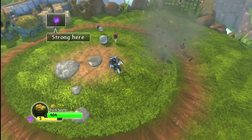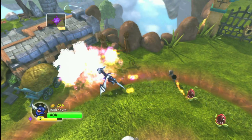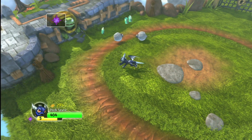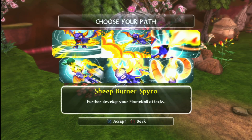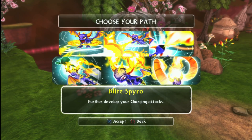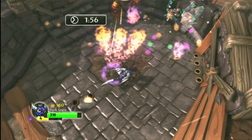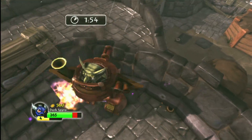You have to unlock that move — I'm not going to tell you how. As far as I can tell, Dark Spyro plays exactly the same as regular Spyro in the PlayStation 3 version of Skylanders Spyro's Adventure, which is what we're watching here. Owners of non-3DS versions of this game will have to go out of their way to find Dark Spyro.